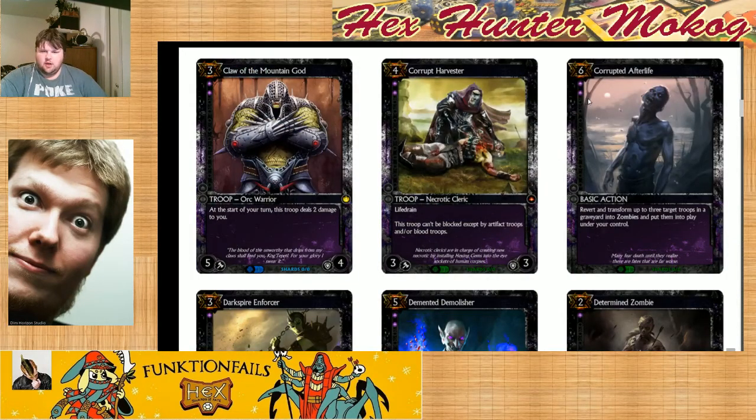Claw of the Mountain God — a 3-cost for 5-4. The start of your turn deals two damage to you. I like the buff they did to this guy. I would play him. They pushed him. They basically changed his name to a different card and made a new card, because the old one was what Throat Cutter is now. And then this new one's a completely new card.